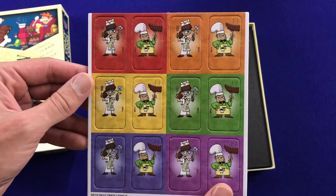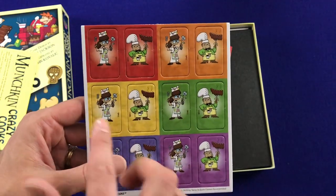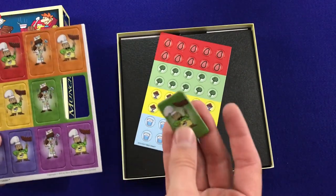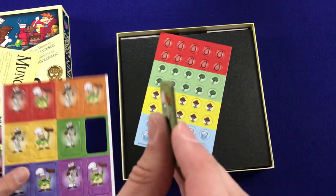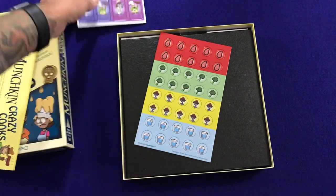These standees are very cool — I love it. Male and female, I love the inclusion aspect in games, and all different colors, which is fantastic. Let's see how these punch out. Nice clean punches, minimal scruff on the side, and rounded corners — no need to corner clip them.